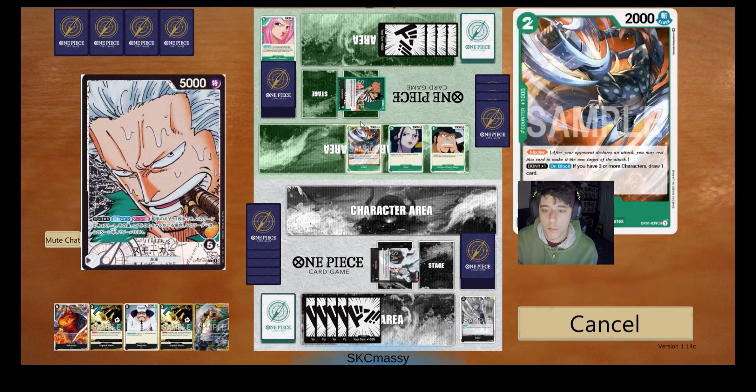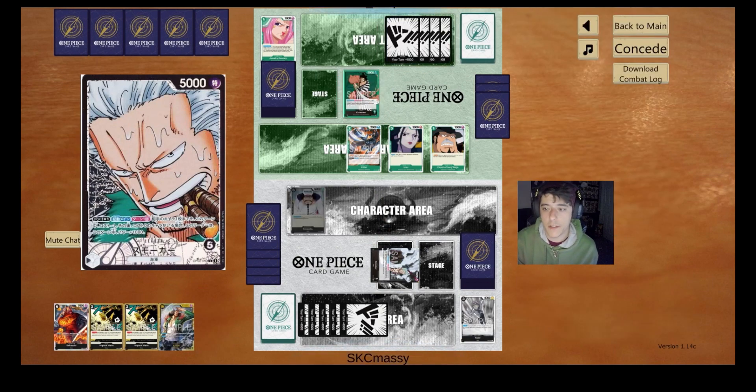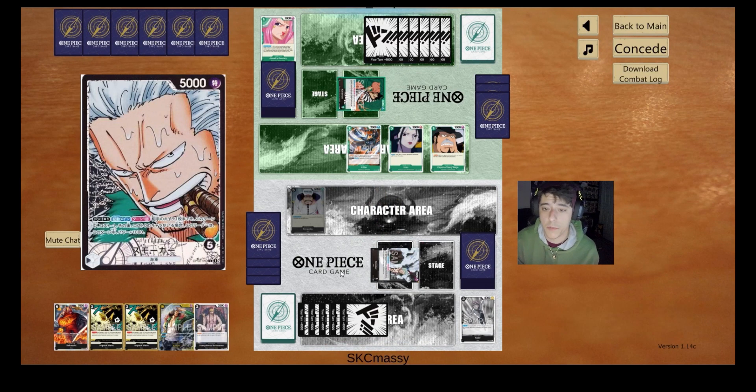We're kind of on the back foot here, but we're going to swing in first to see if we can get a damage off. He's going to take, feeling safe with his two blockers up, so we drop our new five-drop 6k Sengoku. This is similar to Kuzan — you don't get the draw, but with the extra cost and the extra 1k power it's very strong, being able to swing in and minus something 4k.